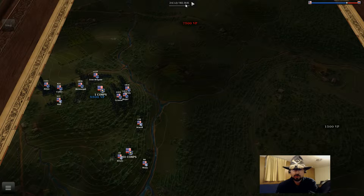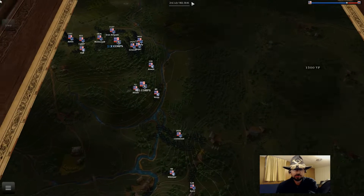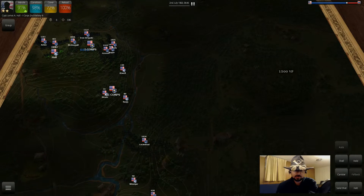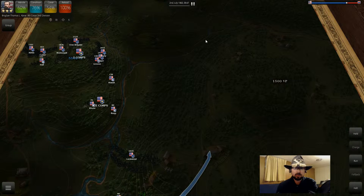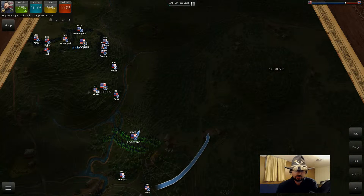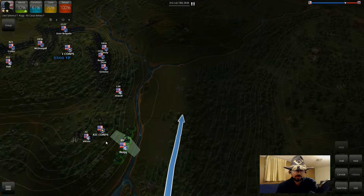So what we're going to do — it is the second day now, the first action of the day. Historically what they did was the second scenario, which was to defend Cemetery Hill, but we are going to hopefully turn the tables on that. I really have nothing to change in terms of deployment. We'll move them up here. This is where I was at when we ended last time — I was actually up beyond this, and I kind of wish they would keep positions where you end a scenario. I fought hard for them.